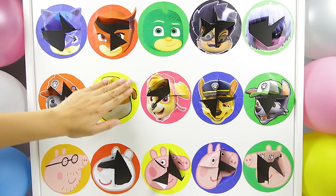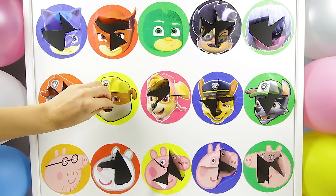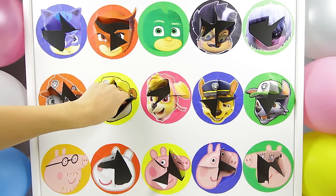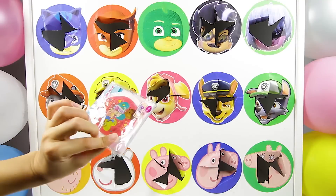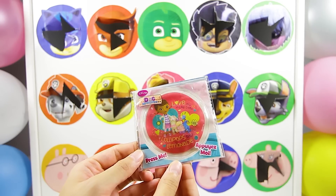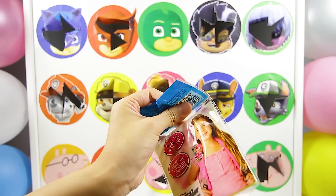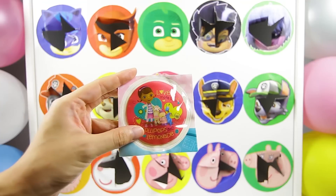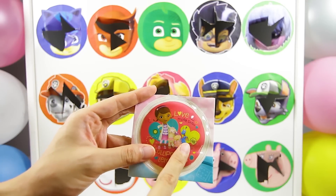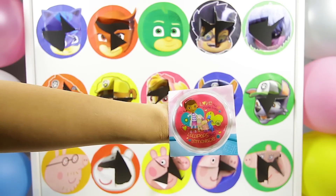OK, let's see what surprise Rubble has for us! 1, 2, 3! It's a Doc McStuffins Yaseels bag! Let's open it up! Here is Doc McStuffins and she's with Lambie and Stuffy! Yaseels are so cool because they are stickers that you can wear on your clothes, or even on your hand!